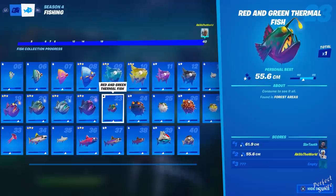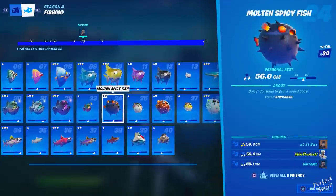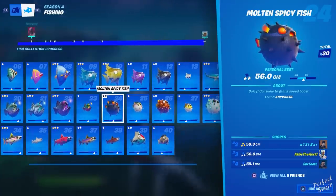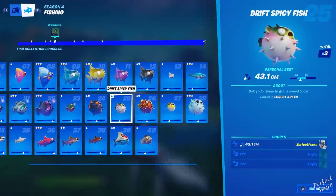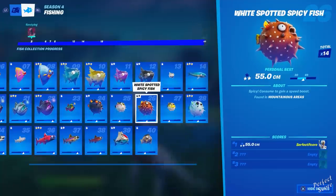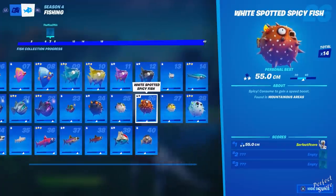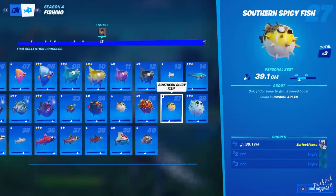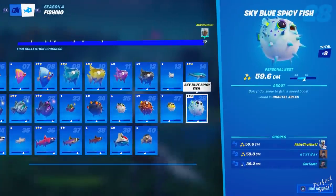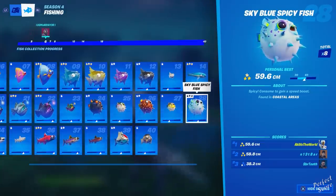The last thermal fish is the red and green thermal fish — it's really small compared to the others, but you can catch it in forest areas, so get a pro fishing rod and go into Weeping Woods. At number twenty-four is the molten spicy fish, catchable anywhere — quite common, I've got 30. Number twenty-five is the drift spicy fish, forest areas only, so use fishing spots in Weeping Woods. Number twenty-six is the white spotted spicy fish from mountainous areas — around Misty Meadows, Lazy Lake Island, and Lazy Lake. Number twenty-seven is the southern spicy fish, swamp areas only such as Slurpy Swamp. Number twenty-eight is the sky blue spicy fish from coastal areas like Sweaty Sands or Craggy Cliffs — I think this is the most adorable spicy fish.